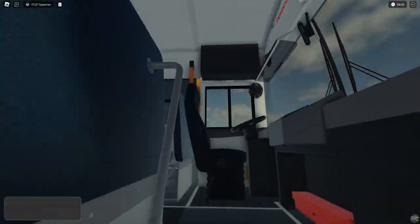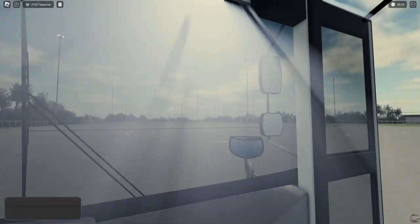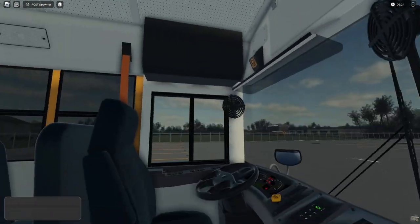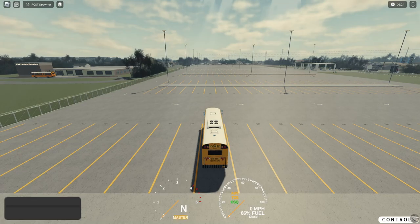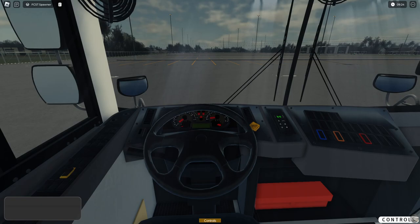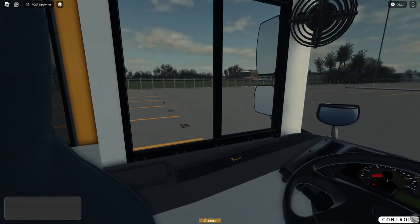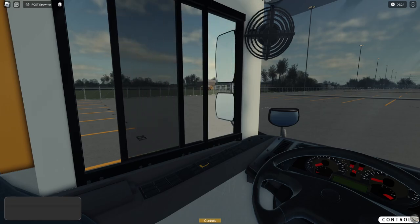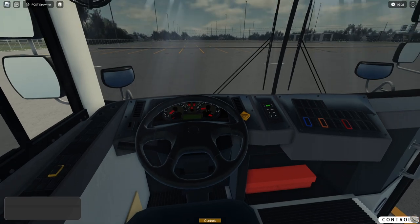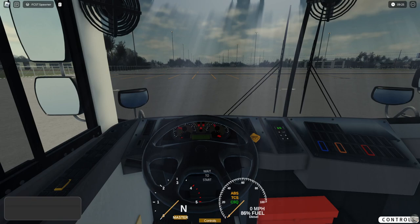Let's open this up — so this is still Gen X. The interior is kind of the same old same old, but we do have the working windows, which is pretty cool. I wish I could be a little closer to the steering wheel. Gauges work, which is cool.